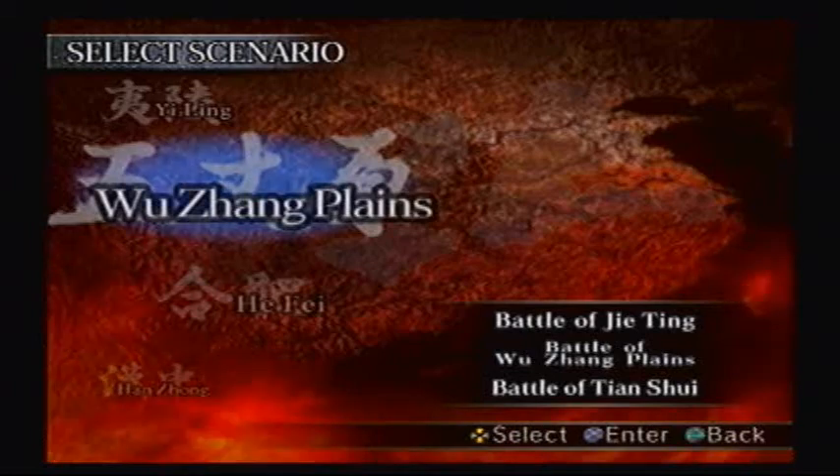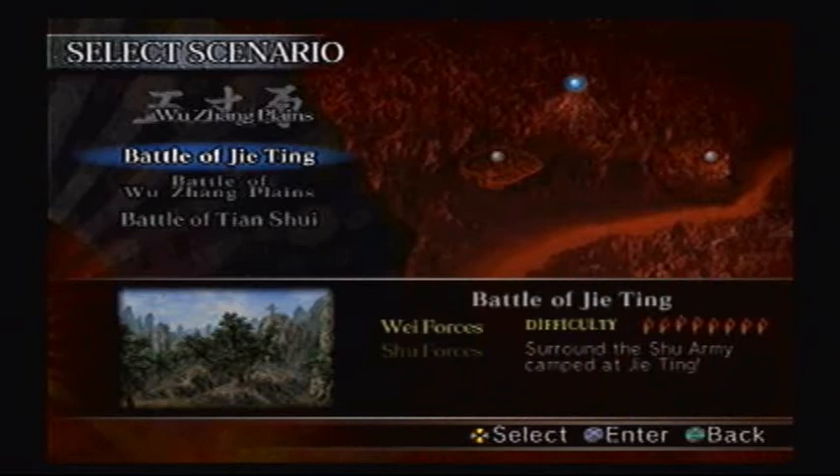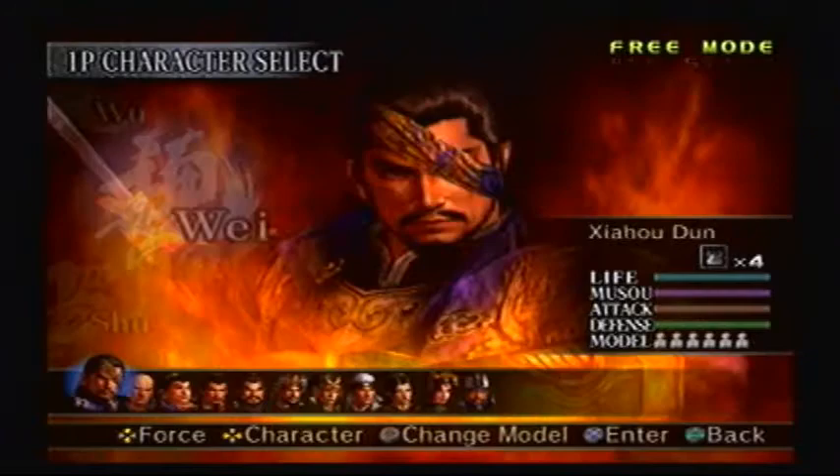Hey everybody, the Bonk is back! Welcome to part 114 of Let's Play Dynasty Warriors 4, brought to you by GameAnyone.com. This weapon is for Zhonghe, suggested by GameAnyone user Vergon, and he wants me to do Zhonghe. To get his weapon, you have to go to Battle G18 Wave Forces. Let's get started!